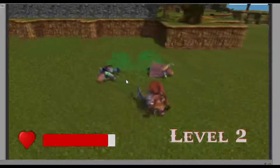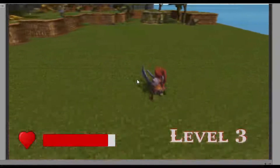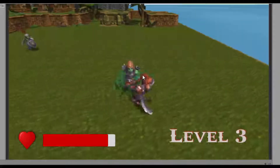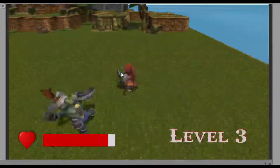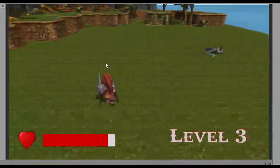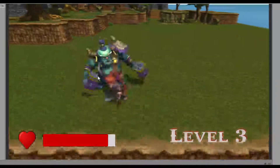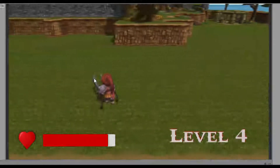As you can see, the waves get stronger as they go along — more enemies in each wave. In my opinion, the archers are the most dangerous because their ranged attacks can really catch you off guard. Soldiers aren't really much of a problem. The third enemy type is ogres, which are stronger — they take more hits to kill but they're a bit slower.